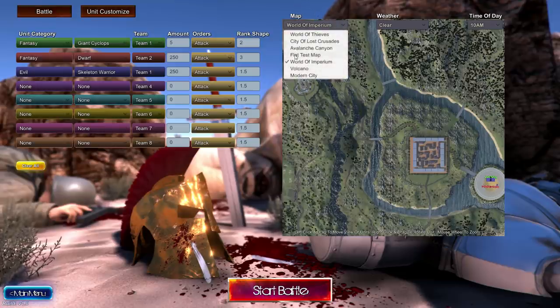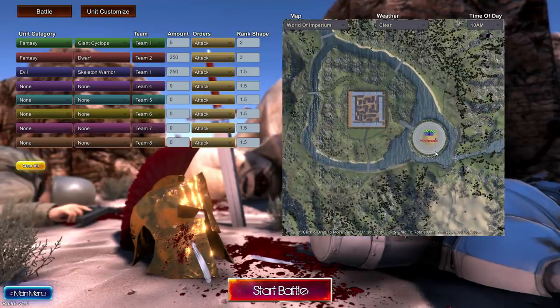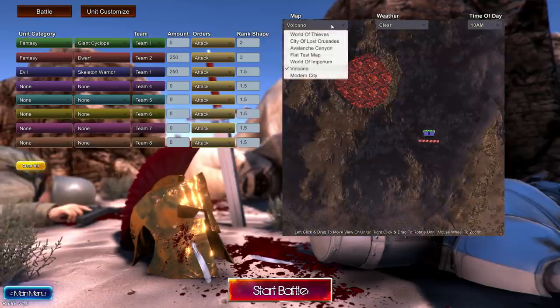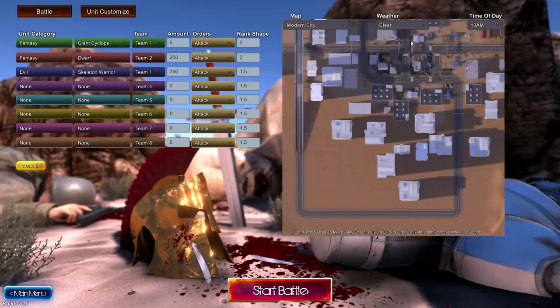First off, there are four new maps. We have the Flat Test map, and the World of Imperium, which besides sounding incredibly epic, has a coliseum with people that stand and applaud the death and destruction you'll be levying upon them. We have a volcano — because everyone needs to fight in a volcano — and we have a modern city.